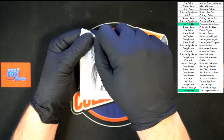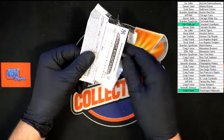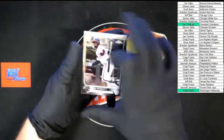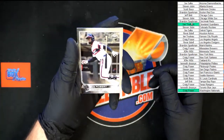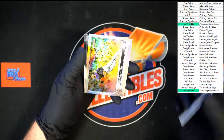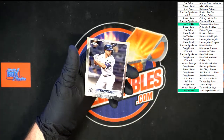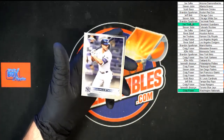Here we go, last pack in the break. Another Robert — very nice right there. Chapman, Ryan McMahon, looks to be a refractor, and last card in the box — Stanton for the Yankees.